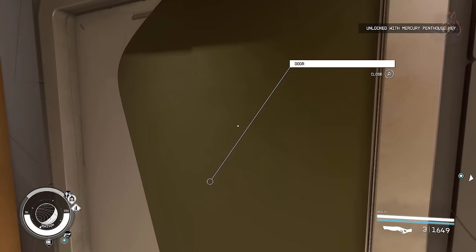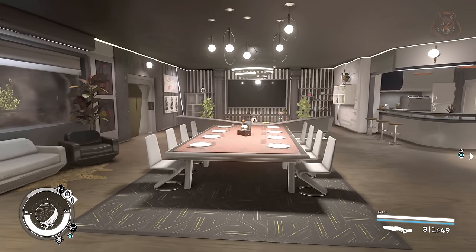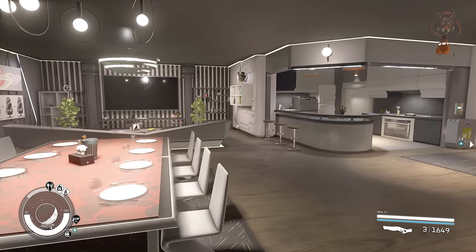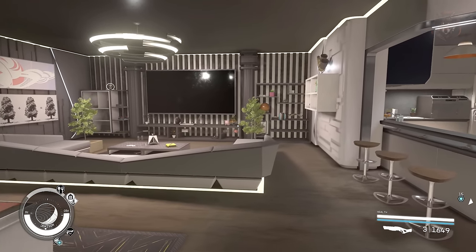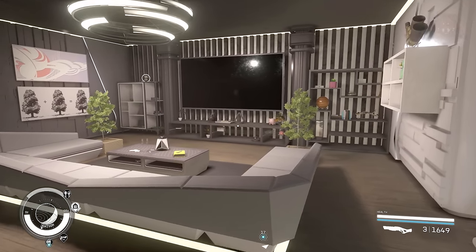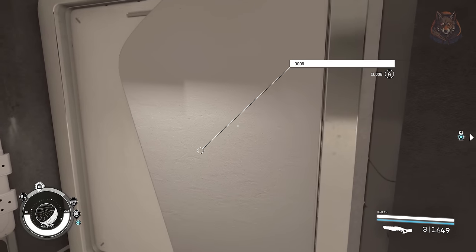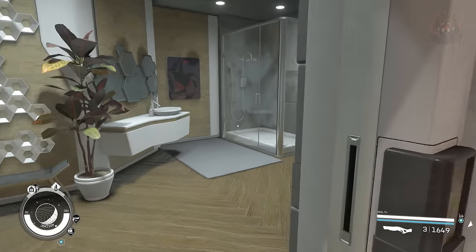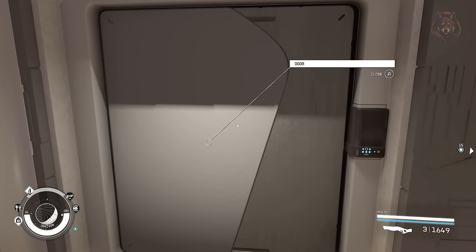Next, another New Atlantis mod called Mercury Tower Furnished. This mod simply furnishes the Mercury Tower apartment you are rewarded after the UC Vanguard quest. I'm really impressed with how it looks. The dining area, the TV, the kitchen and bathroom are just normal — not too overdone. I really like the bedrooms and all the plants inside them, and even the two balconies are decorated with seating and lights. I really like this apartment overhaul for New Atlantis.